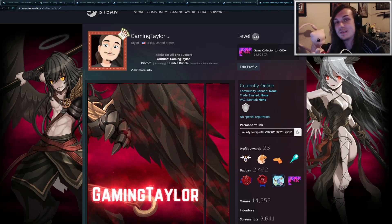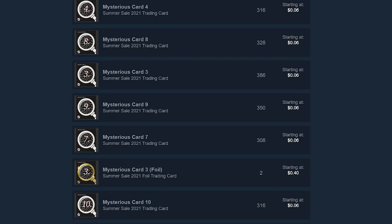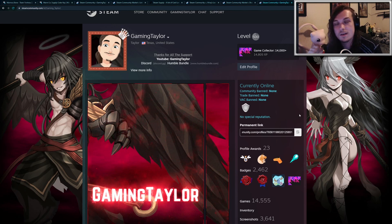Hey guys, so the Steam summer sale is right around the corner, June 23rd, and the mysterious event cards have been released, so now is a great time to level up and craft some badges. This video is going to explain how to level up on Steam for cheap and also how to get extra Steam credit.